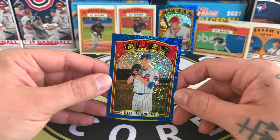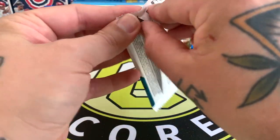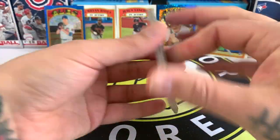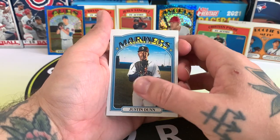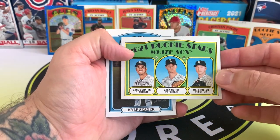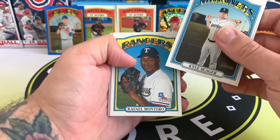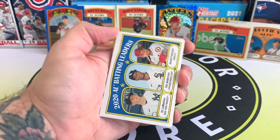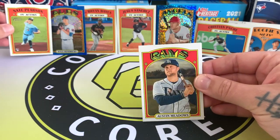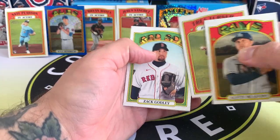And Kyle Hendricks is our final Chrome card, I think. The other Chrome card we had was Harvey Byers and White Sox rookies — can't get my words out this morning. That sounds about right as well. Raphael Monteiro, we've got AL Batting Leaders, Nate Pearson rookie, and Austin Meadows. Trey Turner and Zach Godley.